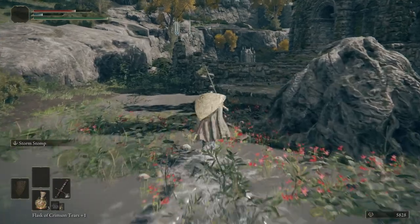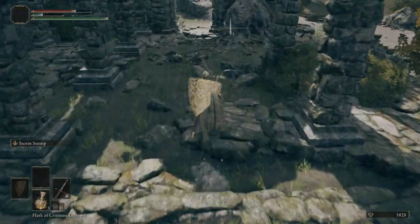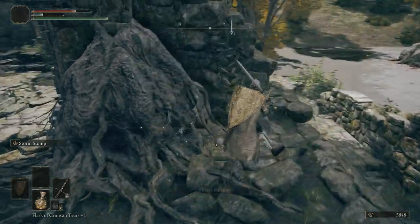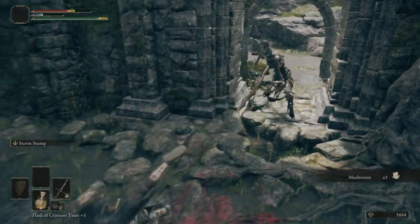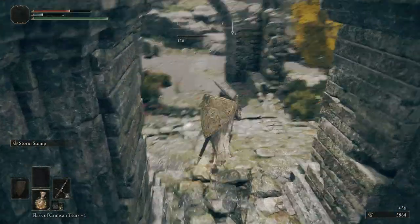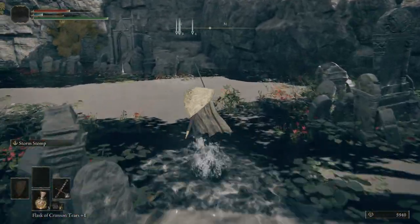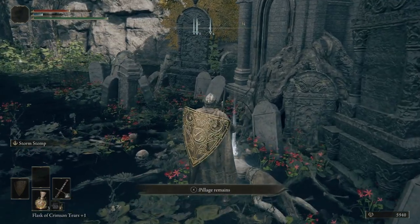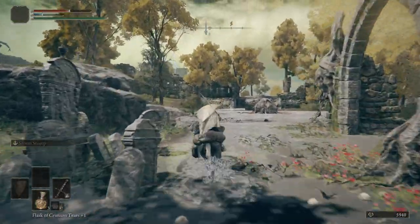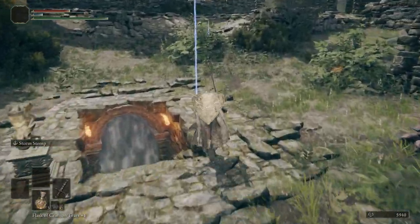Let's go ahead and come over here — we're going to go up the stairs. There are a few skeletal warriors over here. Grab ourselves some mushrooms. By the way, I've been running into a glitch — maybe it's a glitch, maybe it's not — but when I rest at a grace after beating the mariner, the warrior jar Iron Fist Alexander seems to disappear, so I would be cautious about resting at a grace right now. Right here we're going to pick up a smithing stone. We're going to hop on Torrent and ride right over here to this next marker, get rid of the marker.